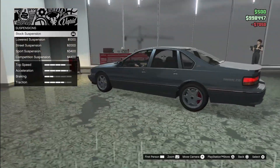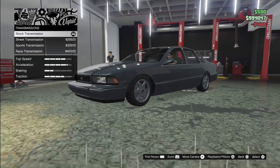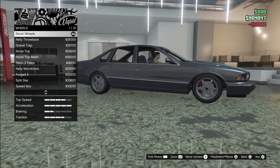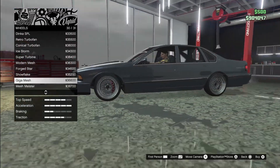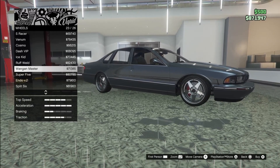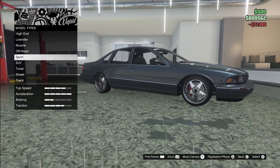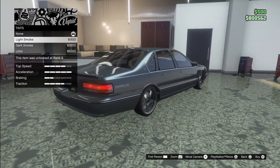For suspension, I heard you can slam this car but it barely goes down. Then transmission, turbo, and wheels. The Giga Mesh wheel looks great. These are more of a modern wheel. Going with esters in chrome — that's the one.